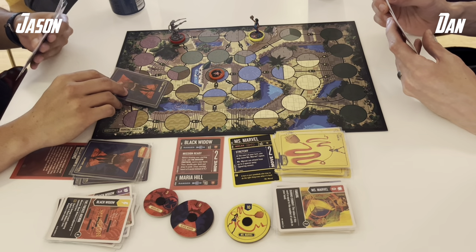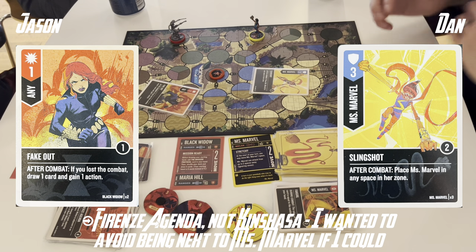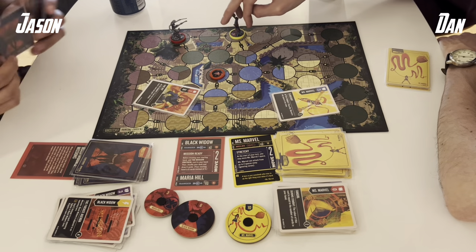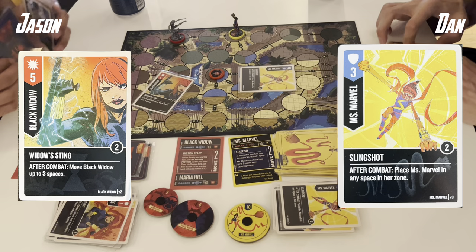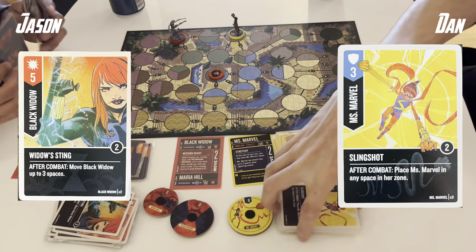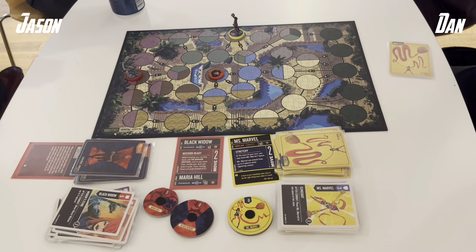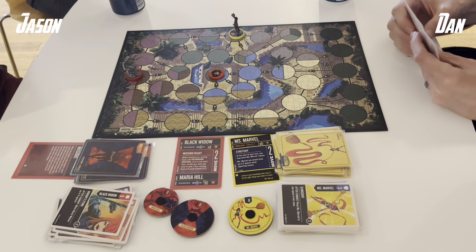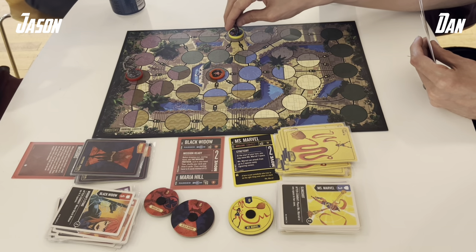Maria will take the high ground and Black Widow, having boosted in with the Kinshasa Directive, will attack with a Fake Out. It's a Slingshot — Ms. Marvel gets to place herself in any space in the zone. Fortunately, she's in a single-zone space, so I cannot escape the follow-up attack because I'm in that gray zone. I follow up with Widow and it's the 5-value Widow Sting into another Slingshot. Two movement effects stacked — Ms. Marvel teleports to any space in the zone, then I get to move Black Widow 3 spaces. Really dynamic back and forth — me trying to ward Ms. Marvel off her starting space, but Dan defended it really well.